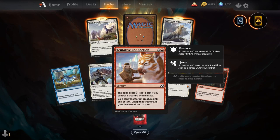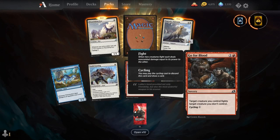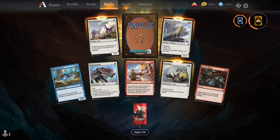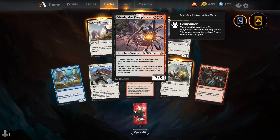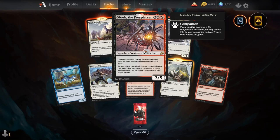Thieving Otter — I love this artwork, he's so cute. Solid Footing, Tentative Connection, Pacifism, Go for Blood, Majestic Oricon, Flourishing Fox, and our rare is Obosh, the Prey Piercer.